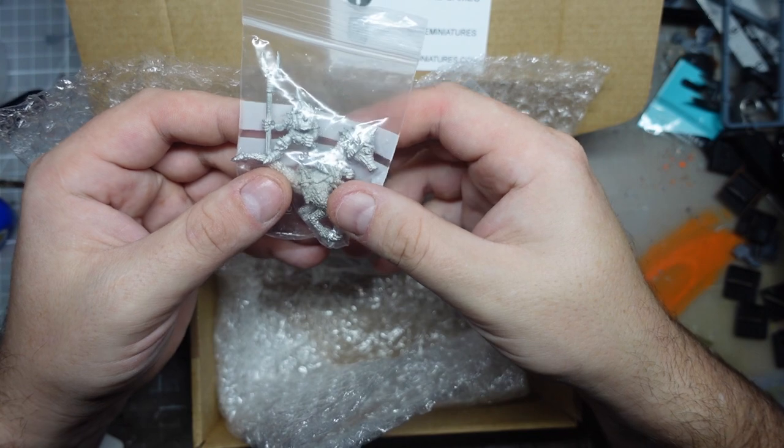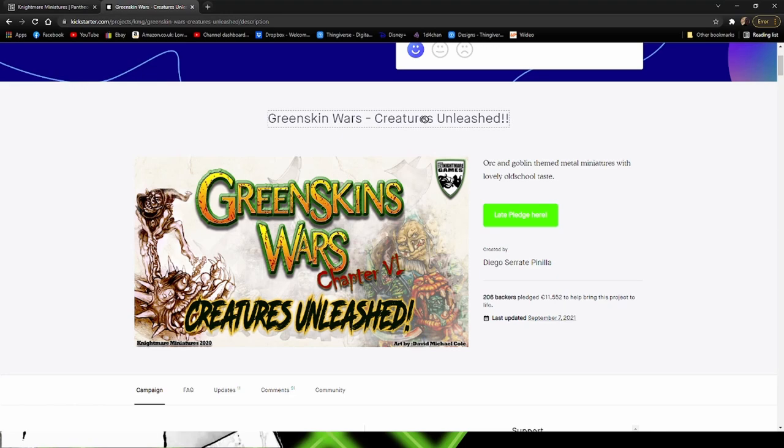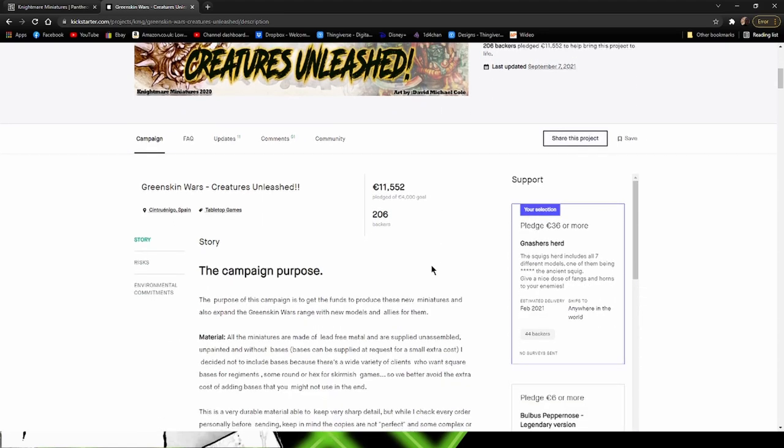Now this last one was all about monsters, or more precisely I should say Creatures, because this one was called Creatures Unleashed. As you can see this is Chapter 6, so there has been a few of these Kickstarters before and I have backed a couple of the other ones as well.